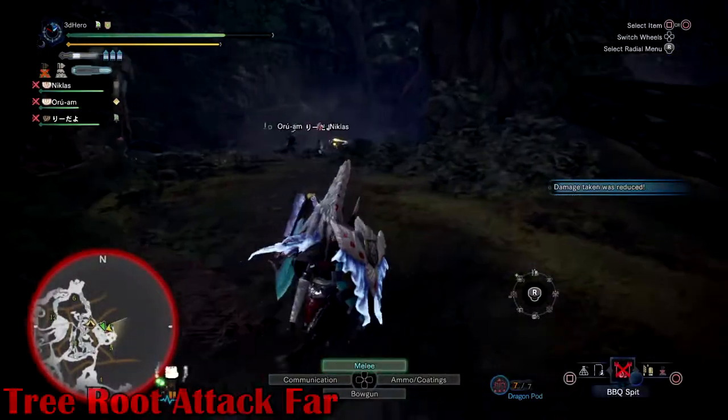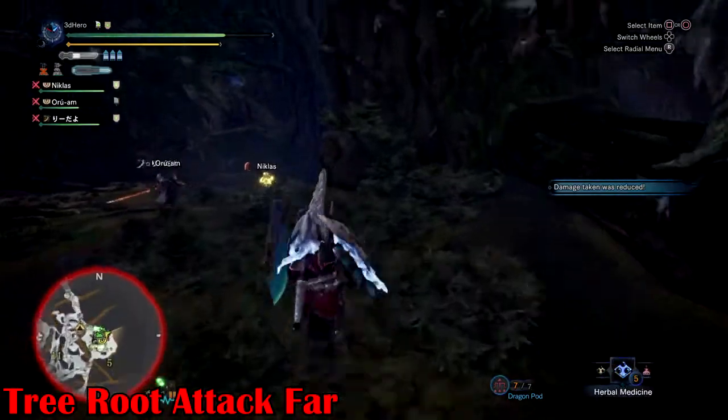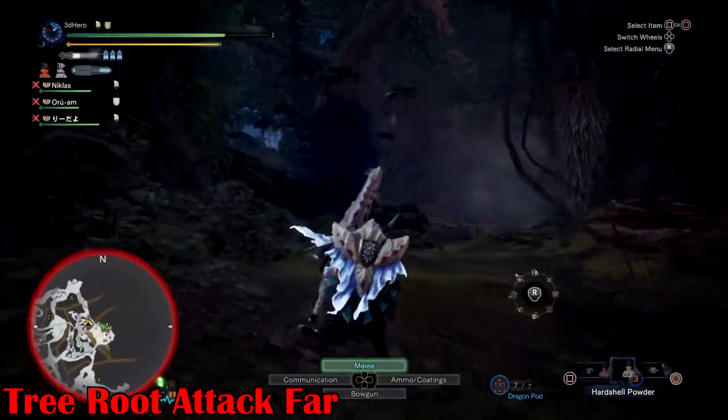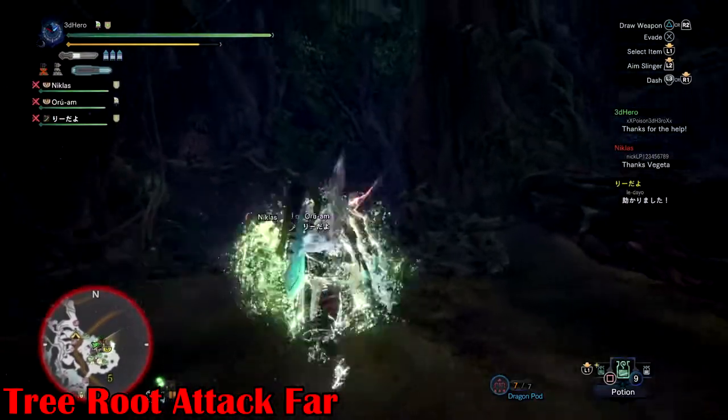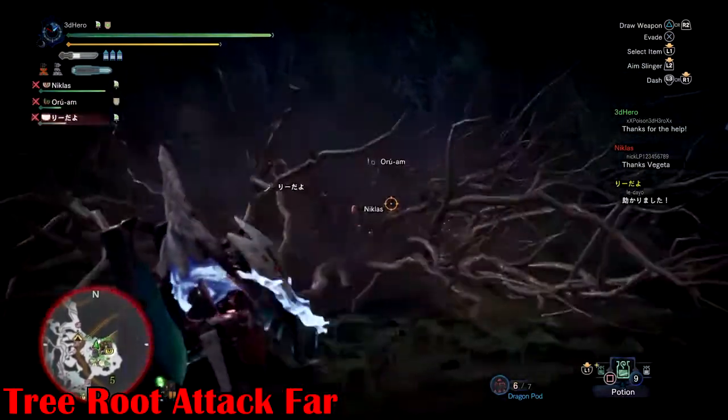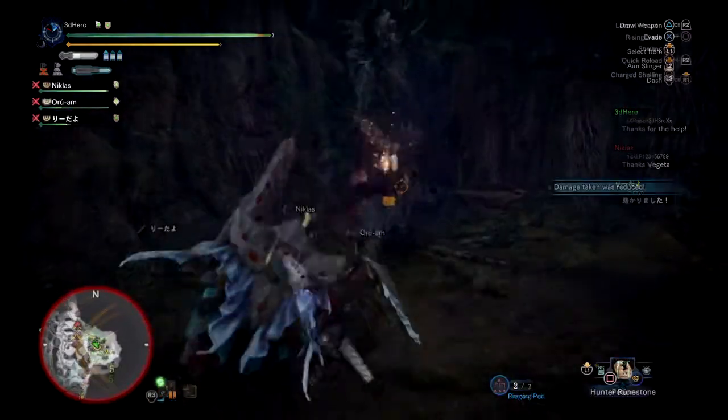Tree Root Attack Far: when standing far away from Leshen, he has a root attack capable of dealing damage to those at range — the telltale sign is a small root beginning to spark beneath your feet. Your best bet is to run away as soon as you see the roots piling up under your feet, or block if you have a shield.